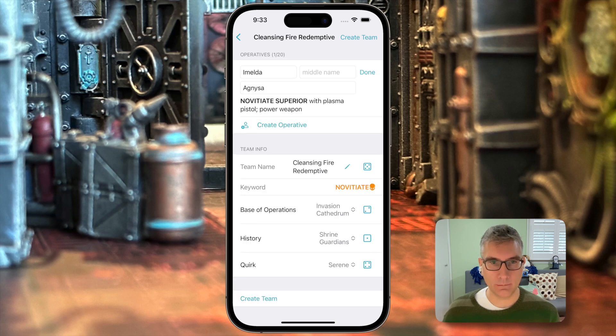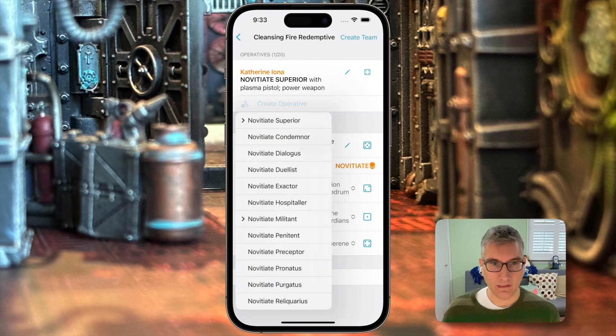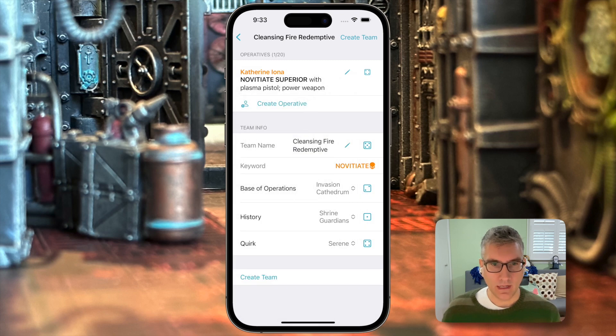If you want to type in your own name, you can click the pencil and type it in. But we'll just go with Catherine Iona. At this point, you would create more operatives and fill out your whole roster. Once you've created the team, adding a new operative does cost a requisition point.